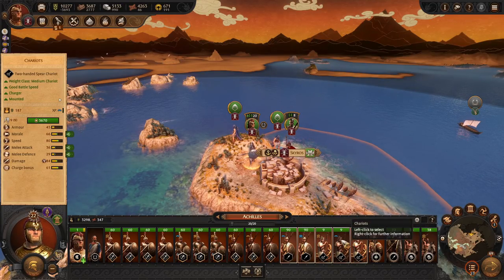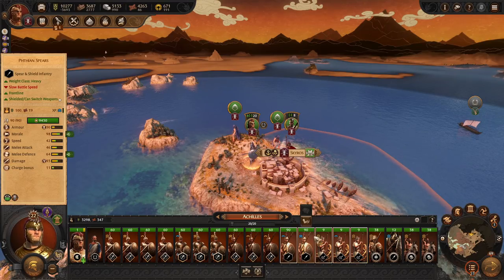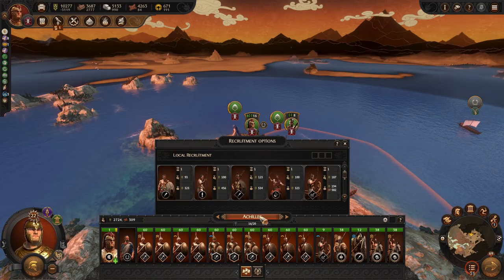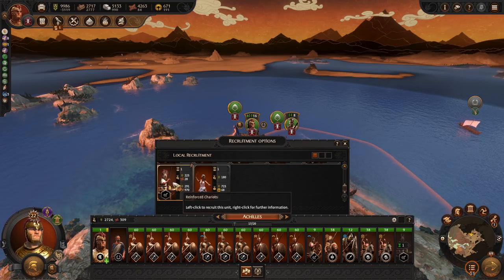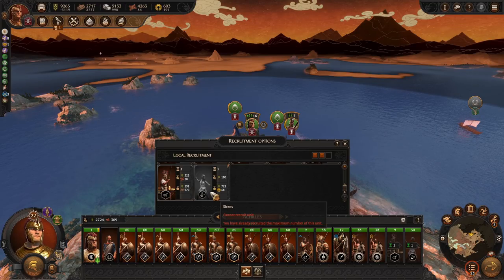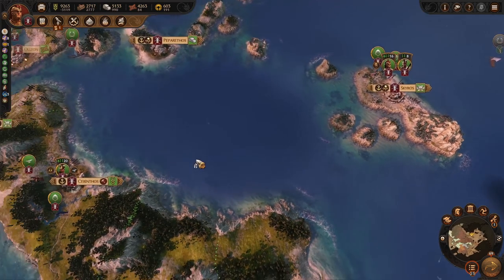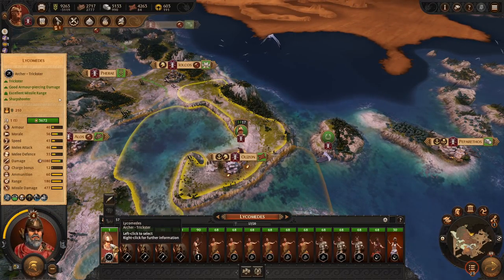Actually let's just get rid of all of them — we can only recruit four at a time. Achilles the champion — we also got this from our quest but I don't want him right now. I want the reinforced chariots — going for those right away. I want eventually two of them. We'll grab one siren. Why can't we recruit more — only one? Oh, they already have them in his army from when we confederated — that's why our food is struggling. He has some sirens — this is Lycomedes himself. Heavy javelin thrower sounds very good.